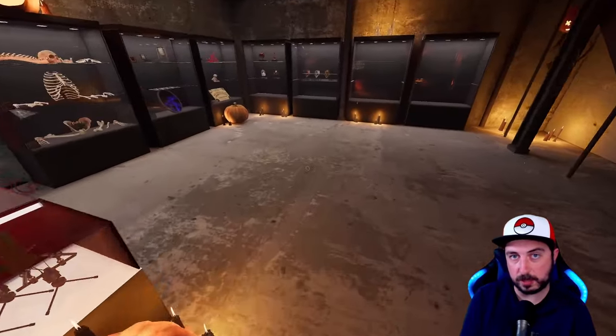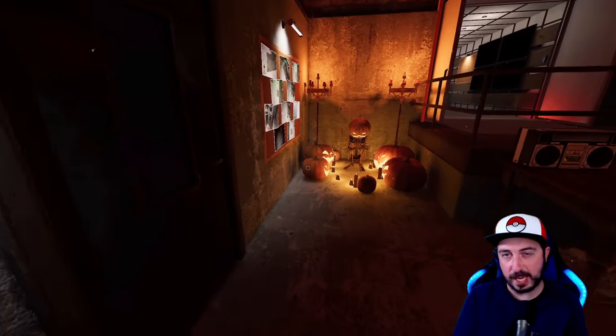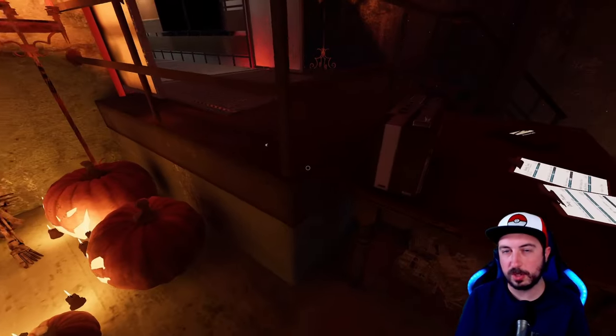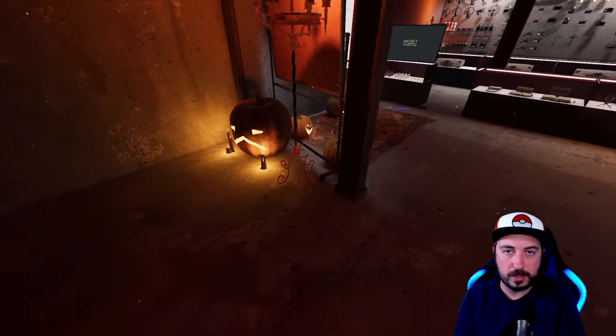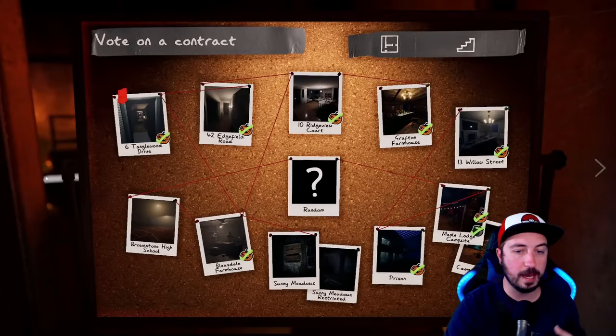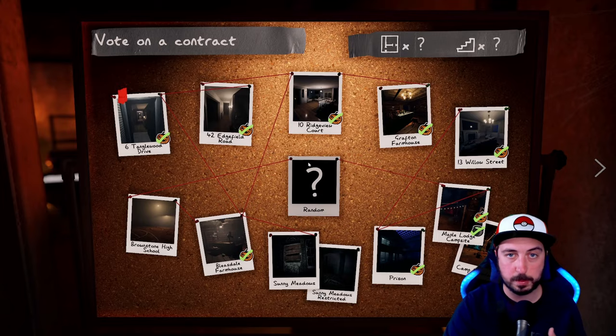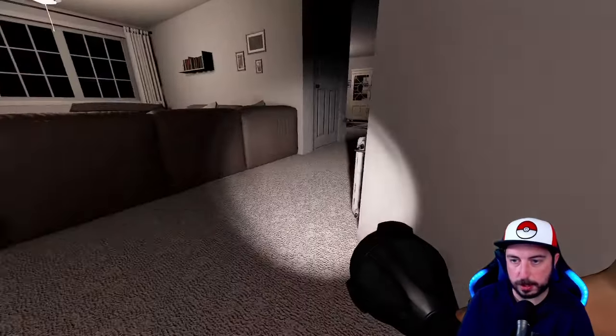The Halloween event is out in Phasmophobia for 2023, so I'm going to show you where all the recipe cards are as well as all the items, so you can quickly get through it. What you're going to want to do is find any map that has a pumpkin next to it — this is going to be where you have to find the recipe cards.